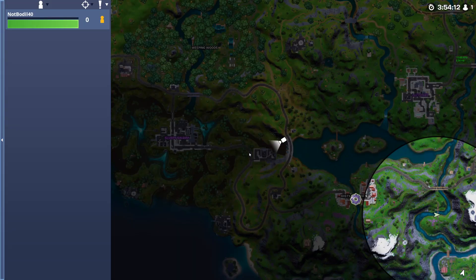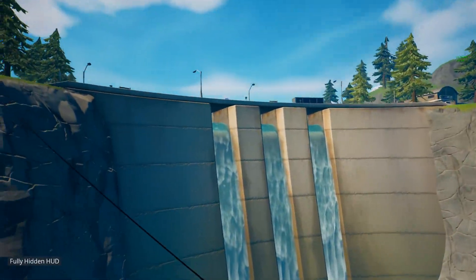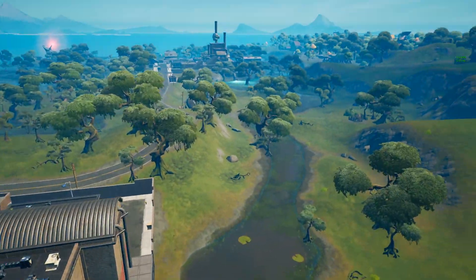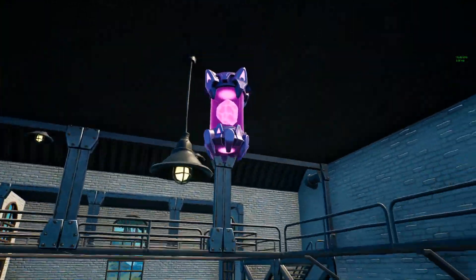Alright guys, the second location is in the factory near Slurpy Swamp. It's this building over here — as you can see we have the waterfall over here and Slurpy over there. Once you get inside the building it's gonna be right up here, kind of hidden, but you should be able to find it.